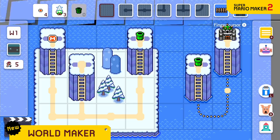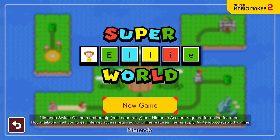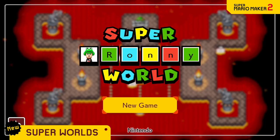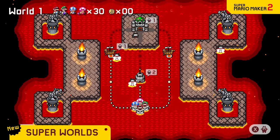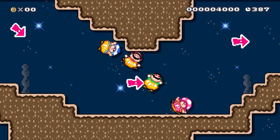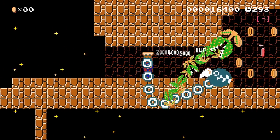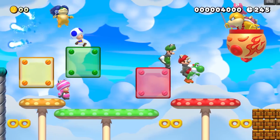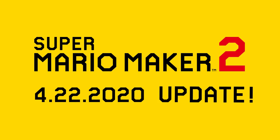In this way you can make your own Super Mario game — a Super World of up to 8 worlds and 40 different courses. Unveil your very own Super World in Course World, and share all your ideas that couldn't be contained in a single course with people around the globe. The third update for Super Mario Maker 2 launches April 22nd.